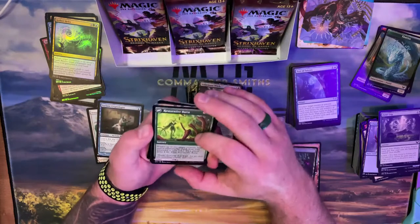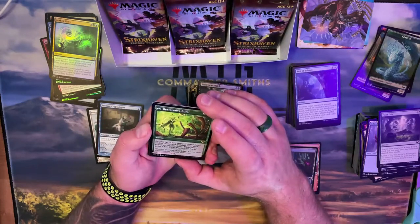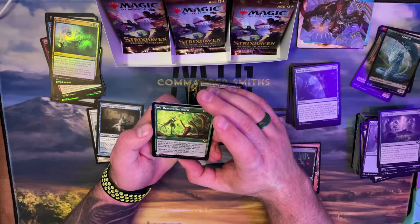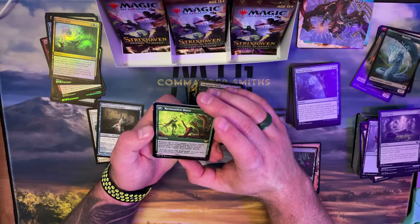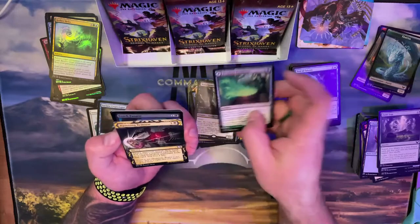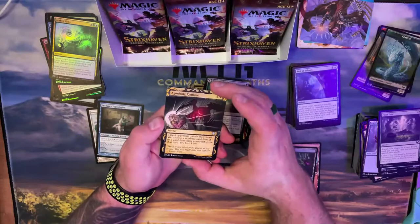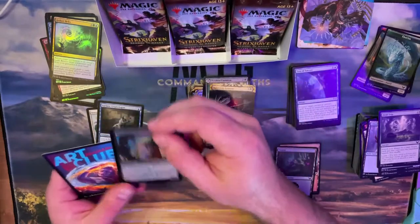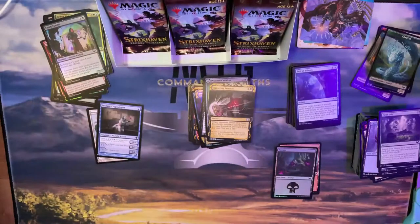The back side: return up to two target creature, land, and/or planeswalker cards from your graveyard to your hand, and each player gains four life. That's not that good. Agonizing Remorse. And just a foil common — that's fine. I have about eleven or twelve packs done so I'm probably about halfway.